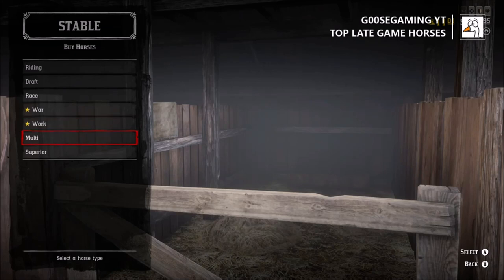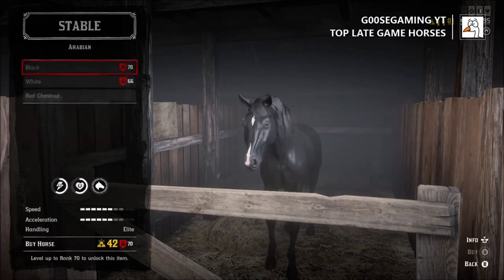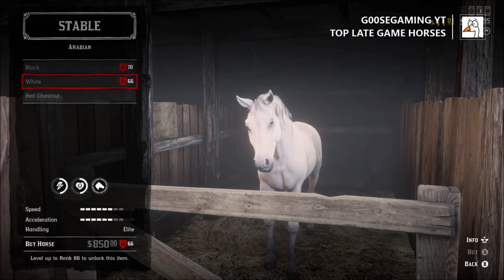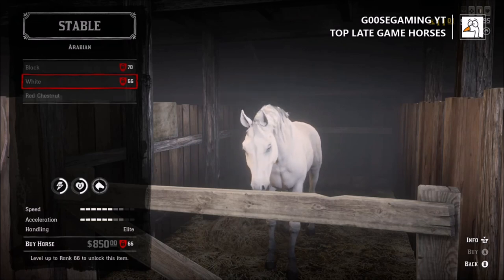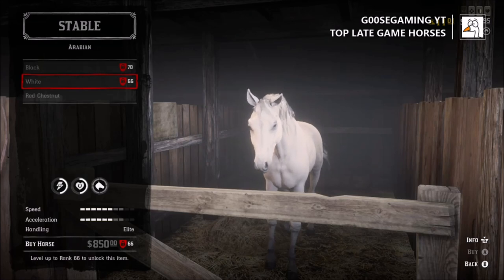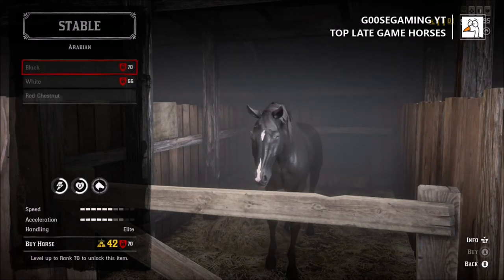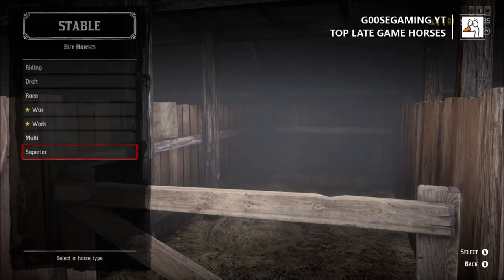All these horses are really good — there's not much of a discrepancy between them. They all have either 9 or 8 for speed, and the acceleration is pretty much the same at either 7 or 8. It's going to come down to preference on the coat and the horse. Some of them have a little bit better personality or temperament, so they're not too skittish when it comes to dealing with gunfights or certain animals like a cougar, wolves, or snakes.